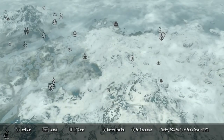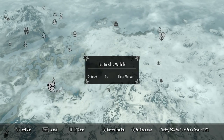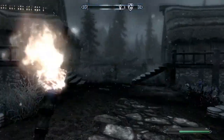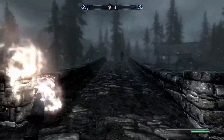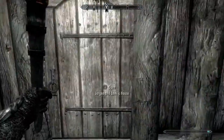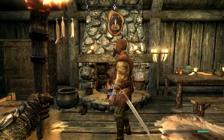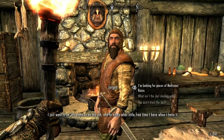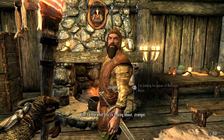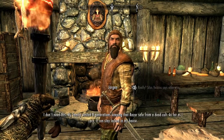First things first, we're going to go over to Morthal. Fast travel there. You're going to head straight forward, go over the bridge, and it's the first house on the left side. You've got a few options: you can ask him if he'll just give it to you, which he probably won't; you can threaten him — that's what I did, I threatened him and he gave it to me; you can kill him and take it; or you can come to his house later when he's sleeping at night and just steal it.